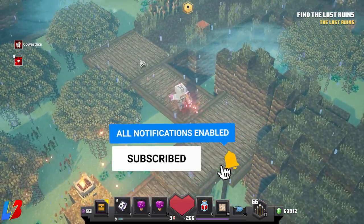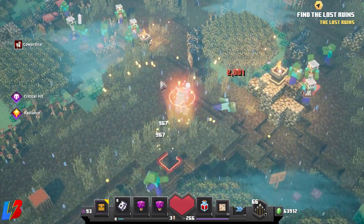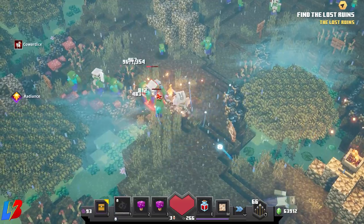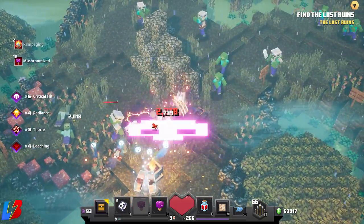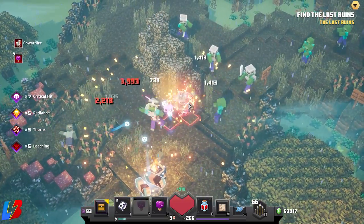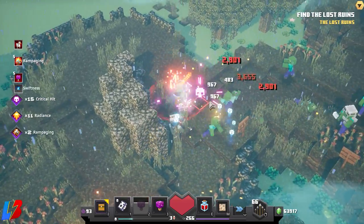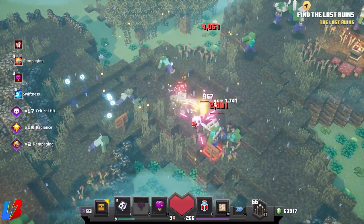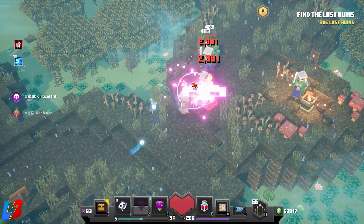This is also where I got most of my gear — I'll explain my gear once we get there. As you guys see, we are wrecking through here, super fast and super quick, punching people left and right without even taking any damage. You could theoretically skip all this, but why skip it when you're having this much fun killing them?